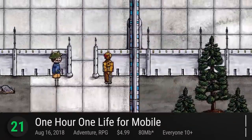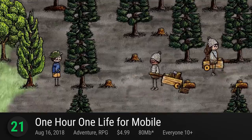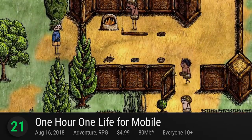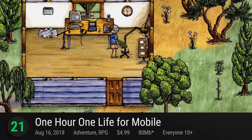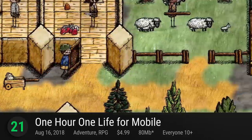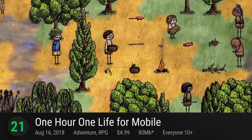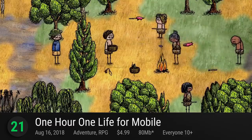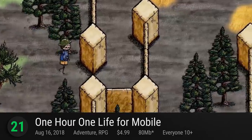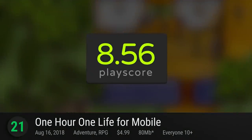Number 21: One Hour, One Life for Mobile. Jason Rohr's PC RPG makes it to the smartphones in a big way. Working on the premise of living one life among many in the span of an hour, players are spawned into randomized locations and families in a single, persistent world. Told in simple stick visuals, the game offers a rich, emergent world where players get to do whatever they want, answering life's biggest questions. It has a playscore of 8.56.